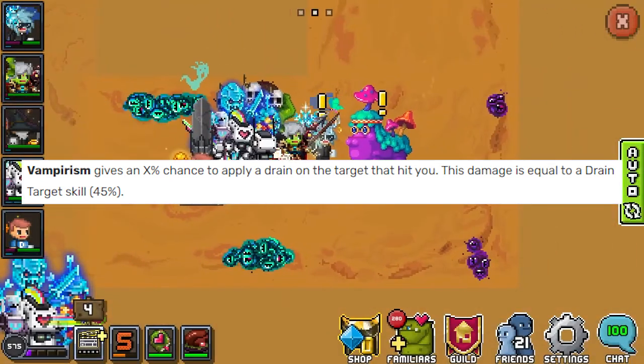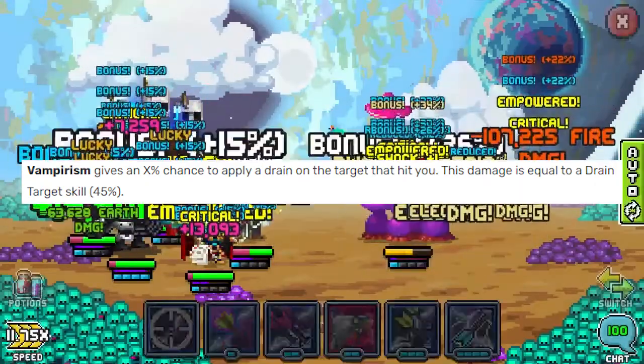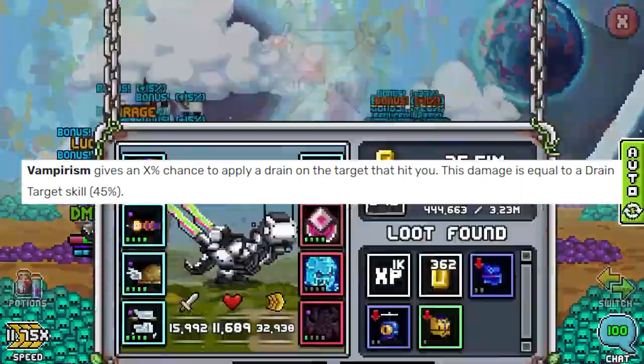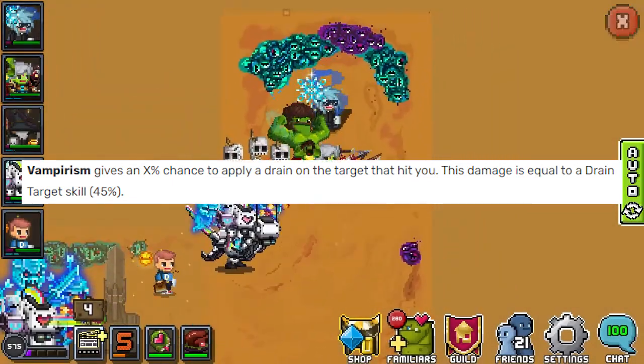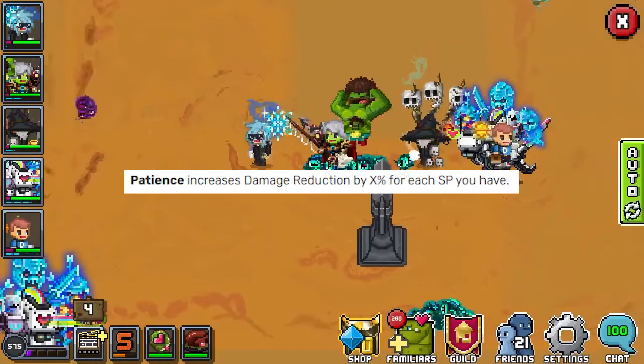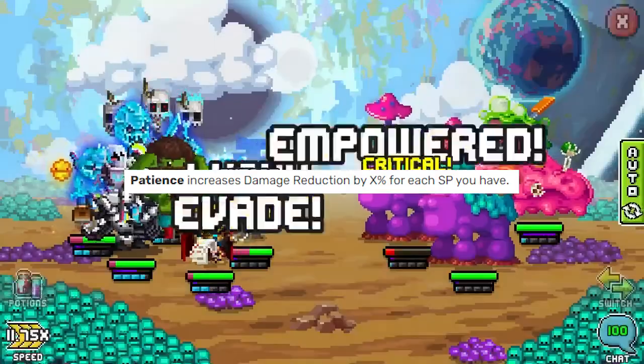Vampirism — or just 'vamp' on the Discord — gives you a chance to drain the target that hits you. It's 45% of your power skill, and it's really useful for tanks to be able to heal themselves while dealing out damage whenever they get hit.